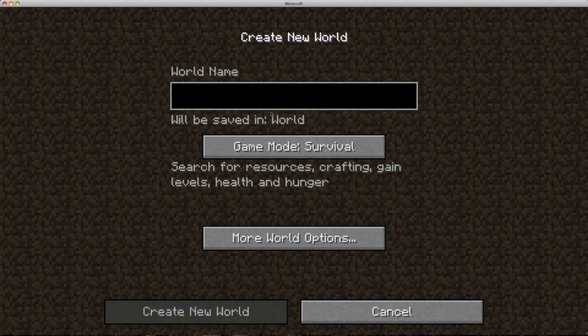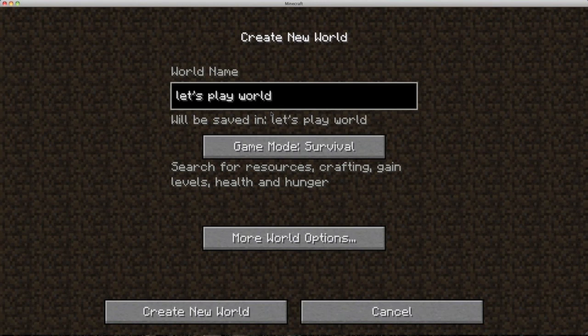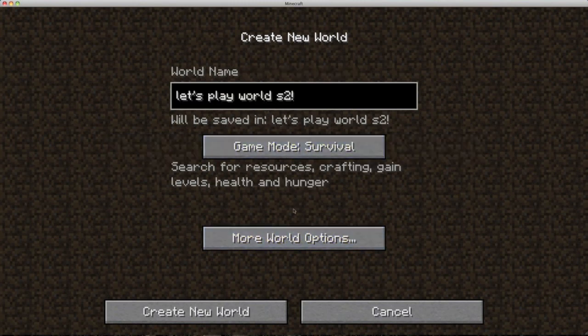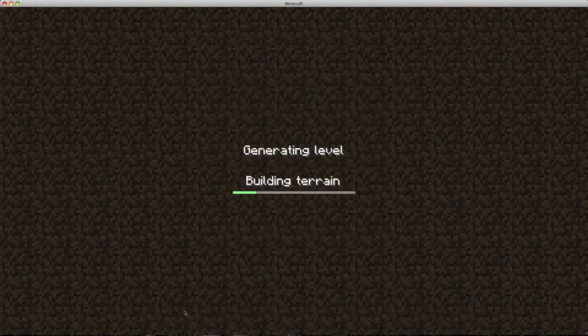So for the name: 'Let's Play World Season Two' with an exclamation point. Game mode: survival. More world options - we want structures on but no seed. Are you guys prepared? Are you ready? Three, two, one - Beta 1.8 Season Two is a go!